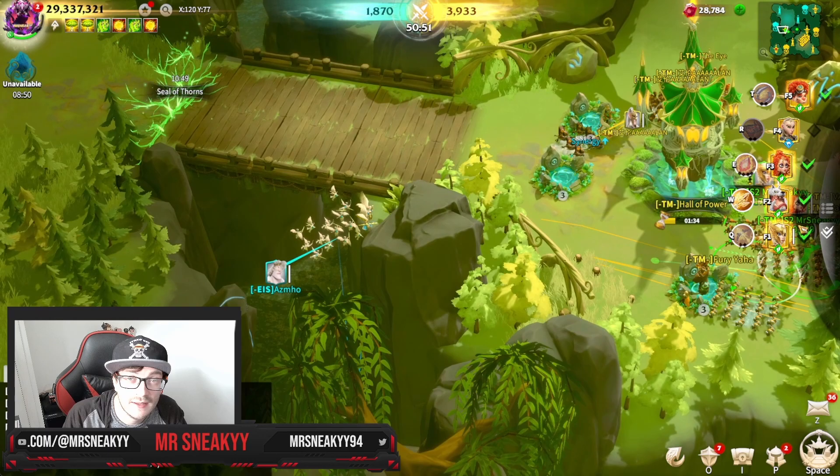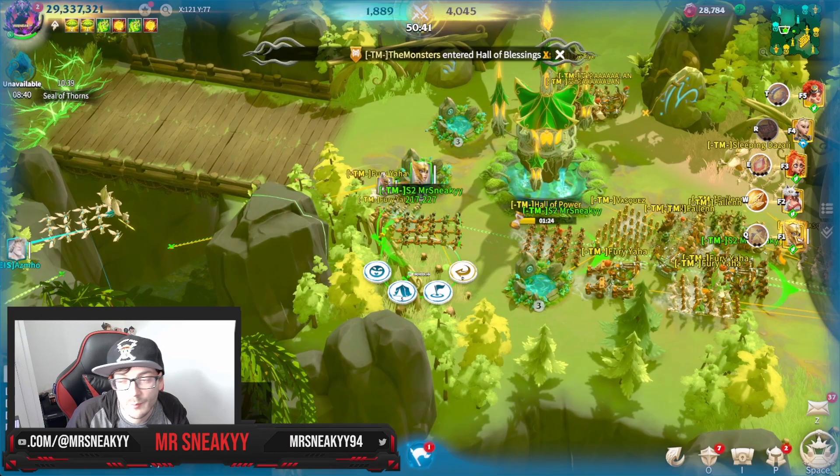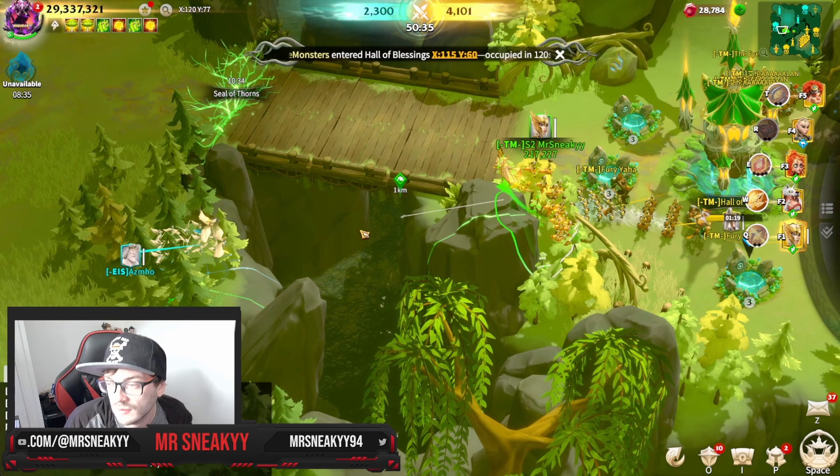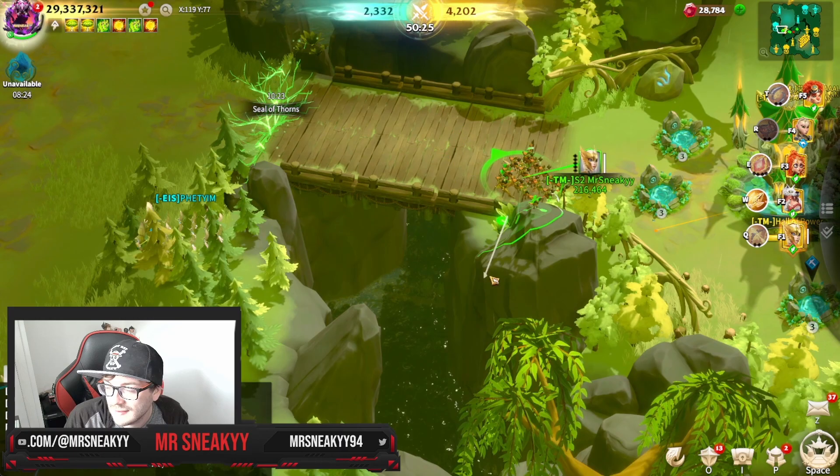The Fonsai seal is a very important seal — it stops us from basically going in and just stealing that tree of healing, so we have to walk all the way around. It allows EIS to use flying units really well in that zone to try and poke us down. That's where we see my flying units starting to try and poke these guys away.